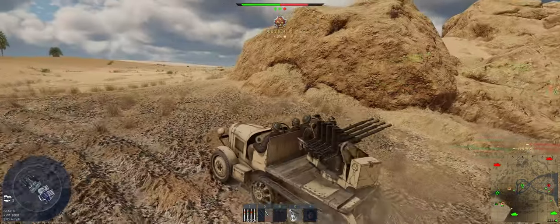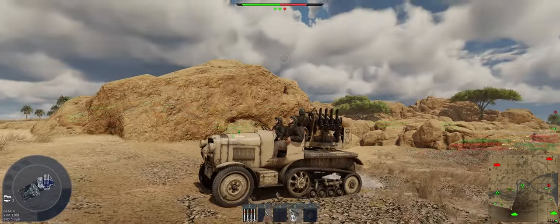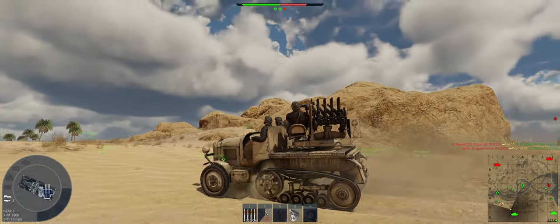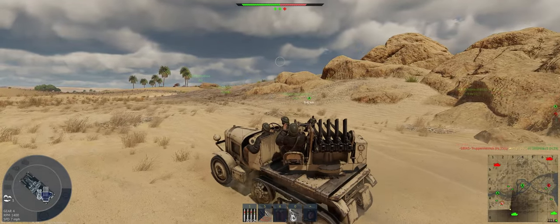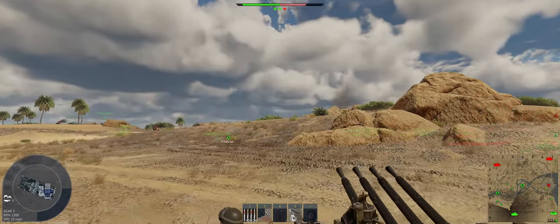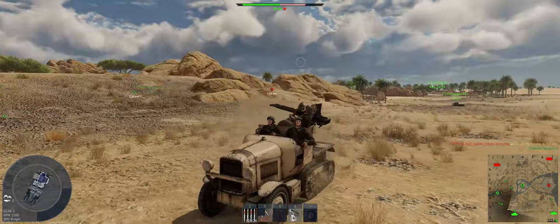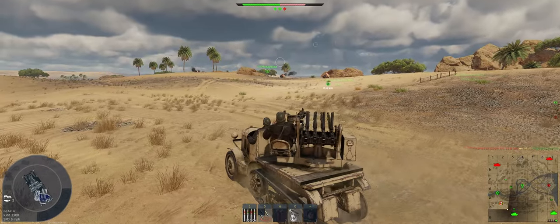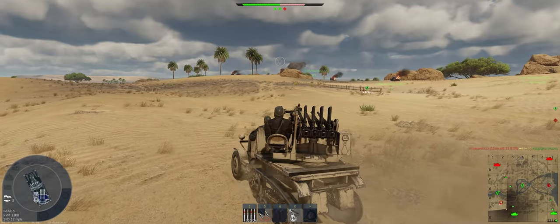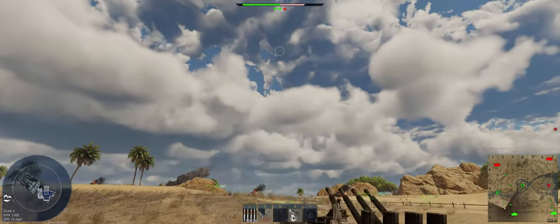Another plane coming in there, looks like a Stuka. We have plenty of ammo at this point, but we're going to head over towards Alpha in case we need to reload later. Plane there.